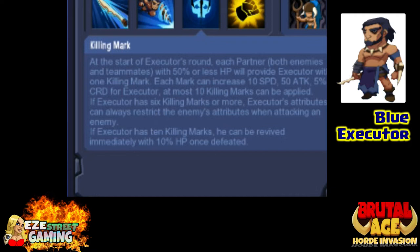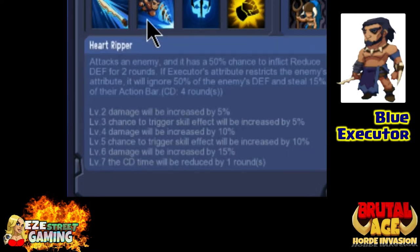The way Killing Mark works is that he gets a mark for every single partner in the match, whether it's on his team or the other team. He gets a mark if anyone has 50% less hit points than he has, and for each mark he gets an increase of 10 speed, 50 attack, and 5% critical rate damage. Think about that times however many people - if everyone has 50% less, that's seven marks, so that's a huge bump.